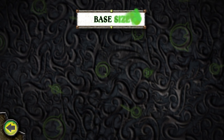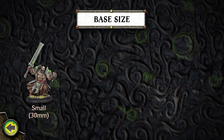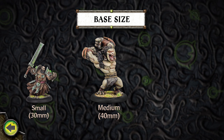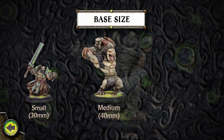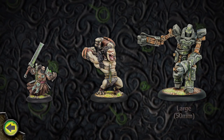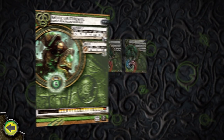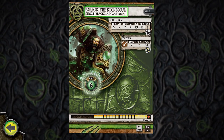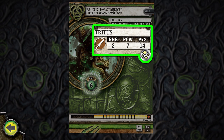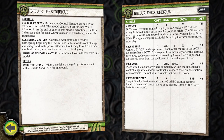The physical size and mass of a model are reflected by its base size. Generally speaking, most human-sized Warrior models have small bases. Light Warbeasts and large creatures have medium bases. Heavy Warbeasts and very large creatures have large bases. Each model or unit has one or sometimes multiple stat cards that provide the model's combat qualities, including name and type, basic combat stats, weapons, damage tracking, and any special abilities or spells.